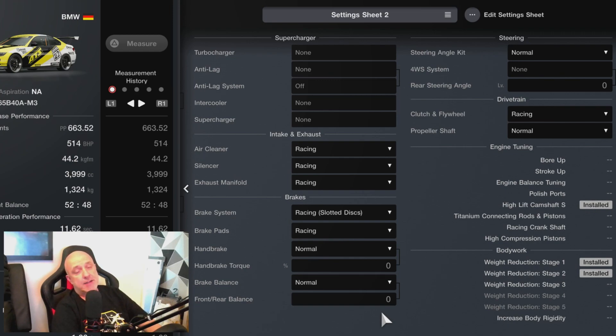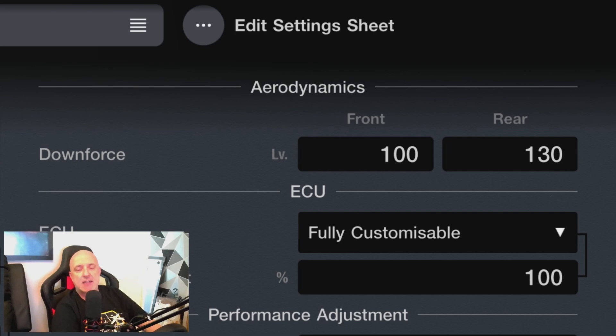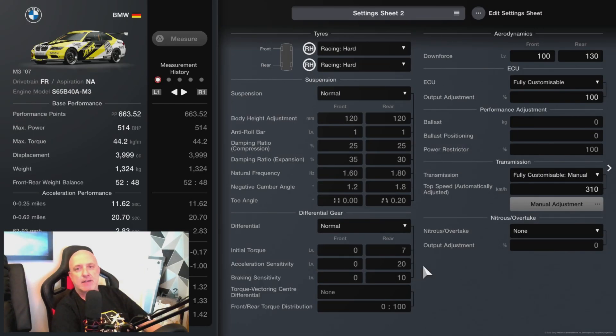Once you've bought all your bits, head over to the garage to do the tune — and that is going to be very easy. You can see all the parts we bought, and the only adjustment we've made is to raise the front downforce to 100. Everything else is standard.